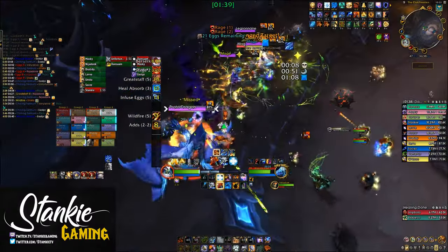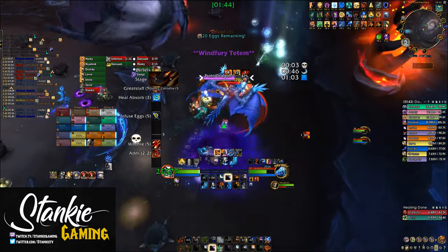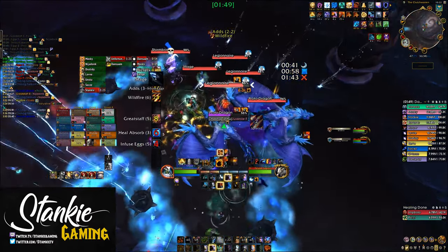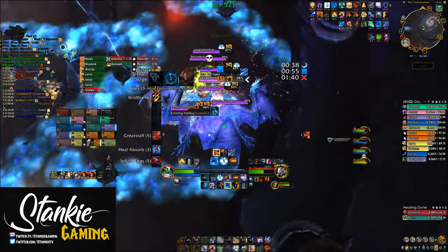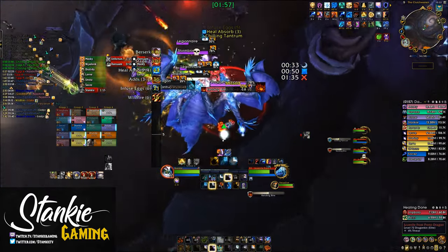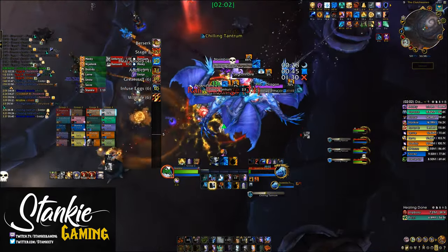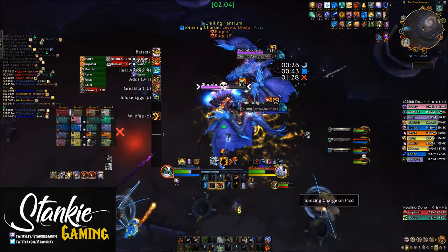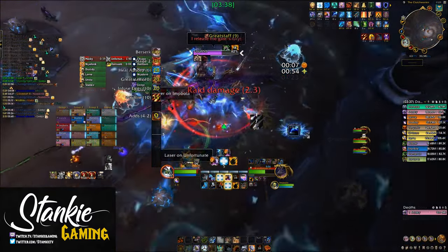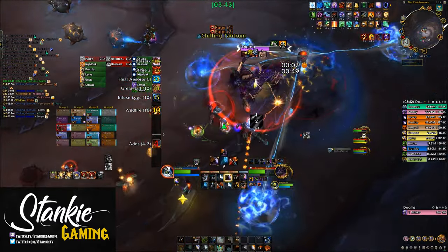Other than that, always slap whichever big add has the most HP so you kill each set before the next one arrives. A notable overlap is when you crack egg sets eight and nine — those are still three eggs each and your boss group will have very high stacks, so they'll take an insane amount of damage. Make sure everyone uses personals, healthstones, and externals, especially the beam team on boss who'll be outside of the healing.